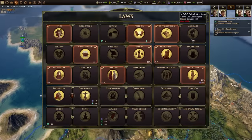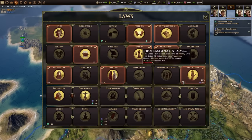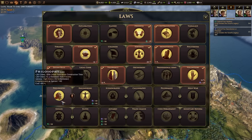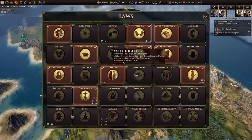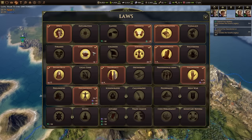Old World is like a post-graduate program for players who already have a bachelor's degree in Sid Meier's Civilization. Despite covering a much smaller slice of history, it takes the Civ template as a starting point and layers a lot of new mechanics on top of it. And for the most part, they're pretty interesting twists, but they're often presented in ways that aren't immediately elegant or approachable.